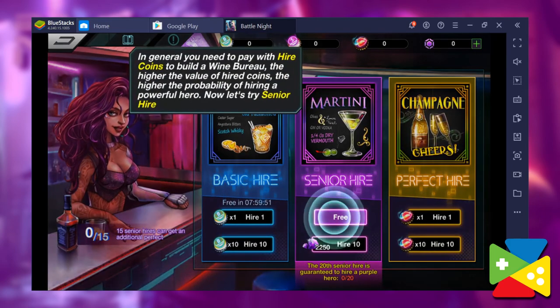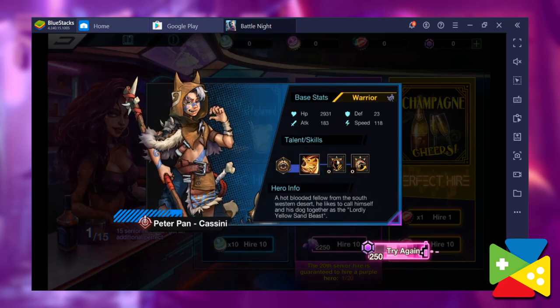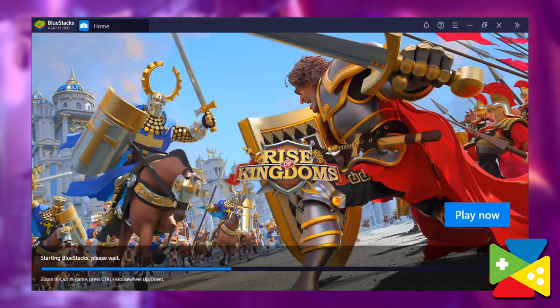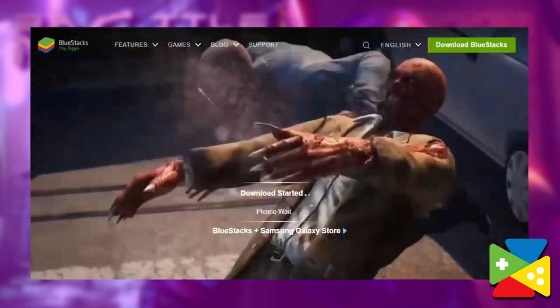While you can recruit some technomancers to your group in this game, you don't have to be a computer expert to install Battle Knight on your PC. In fact, all it takes is a few clicks and you'll have access to virtually every game in the Play Store with BlueStacks. To get started, follow these simple steps: head on over to our website — link down below — and download BlueStacks. It's completely free.